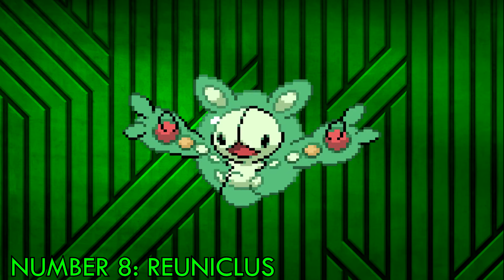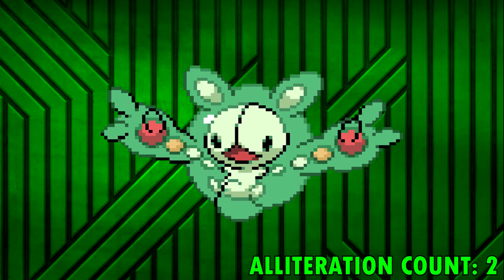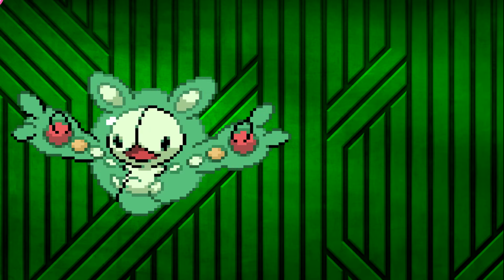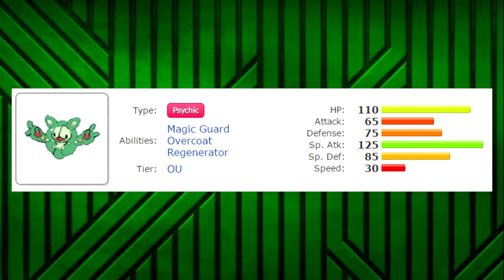Number 8: Reuniclus. Do you like biological warfare? Reuniclus does too! This bulbous bio blob blasts away opposing Pokemon with intense force. Don't let its happy face and cushiony, huggable appearance fool you — Reuniclus will take you out the minute you let your guard down. This is thanks to the Pokemon's 125-base special attack.